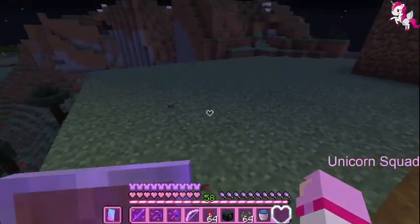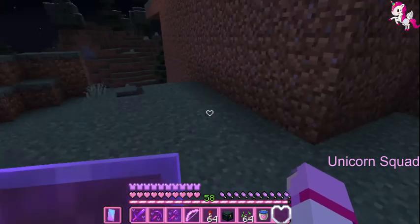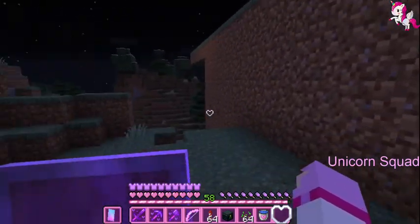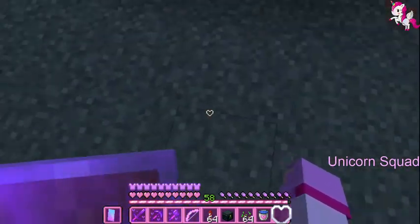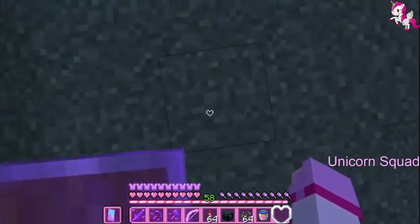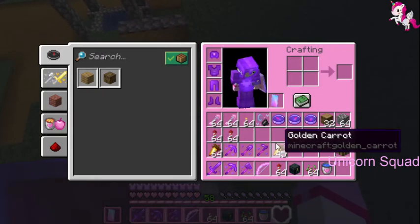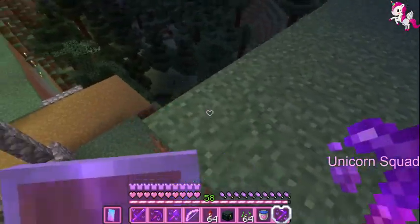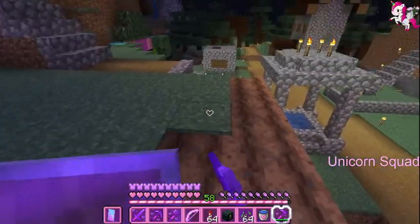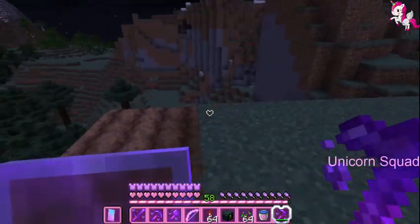I'm gonna make something like a waterfall over here and do it across this whole area — make a huge path of waterfall. I'll place one block here, put water, and then fit it with wheat seeds all across. You can do it however much you want, but one water source will be good to cover all around the area.